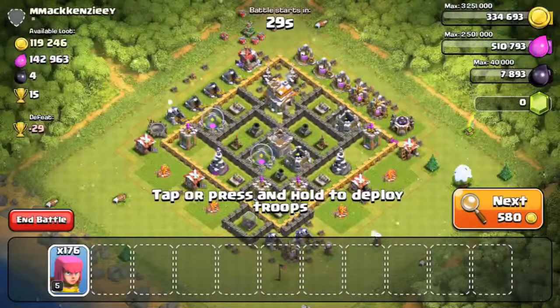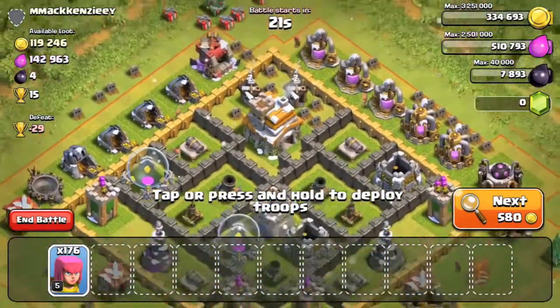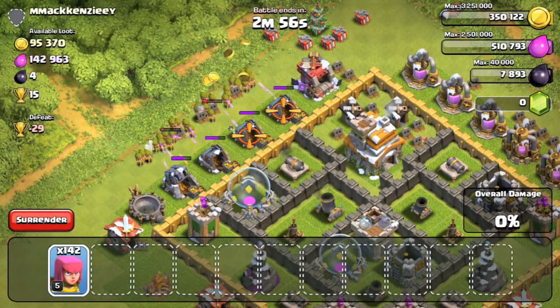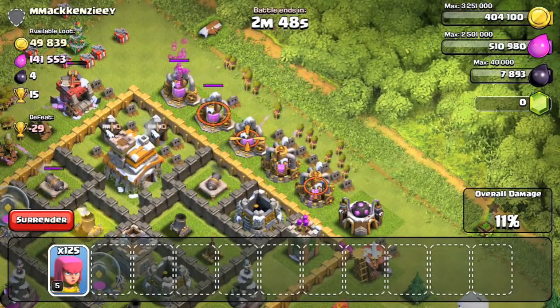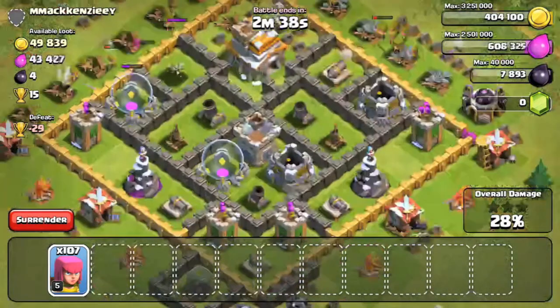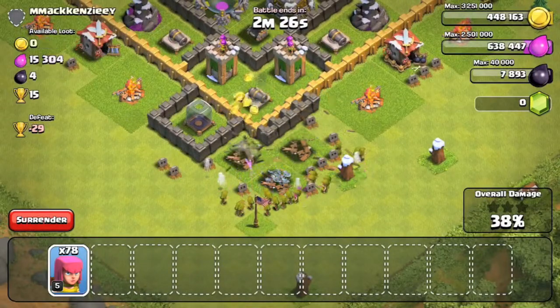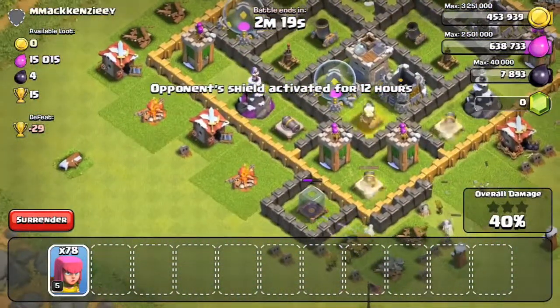We found a base with a fair amount of loot on the outside in the collectors, which makes it easier to get. The town hall looks pretty approachable — the mortars might be a bit of a problem but I think I can handle it. First I take out the collectors, mines, and pumps. Right now I'm really focusing on walls, cannons, and cheaper upgrades, and trying to get all mortars to level 6. We get basically all the loot we need.